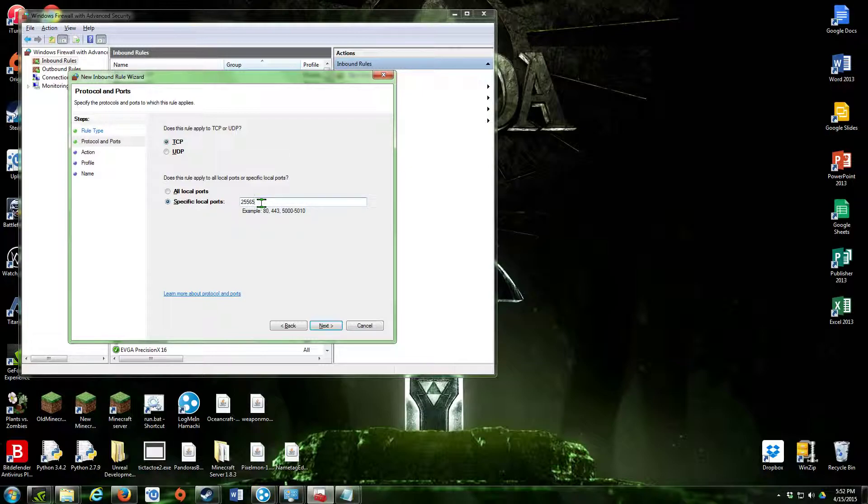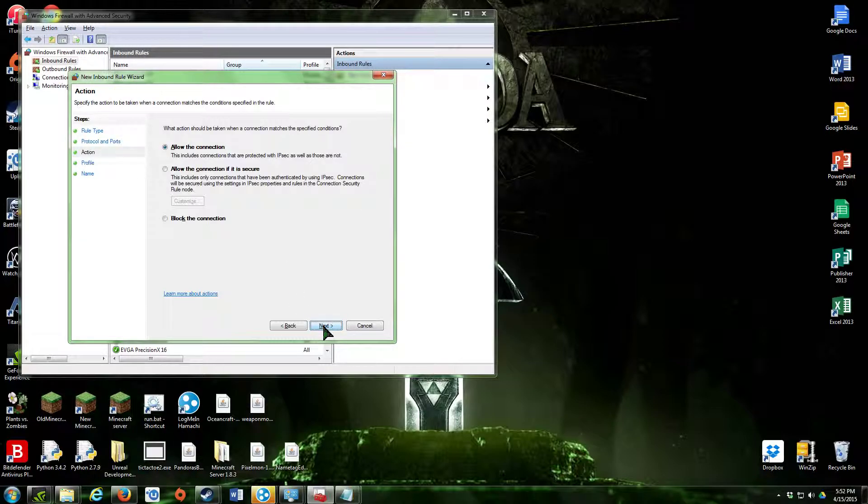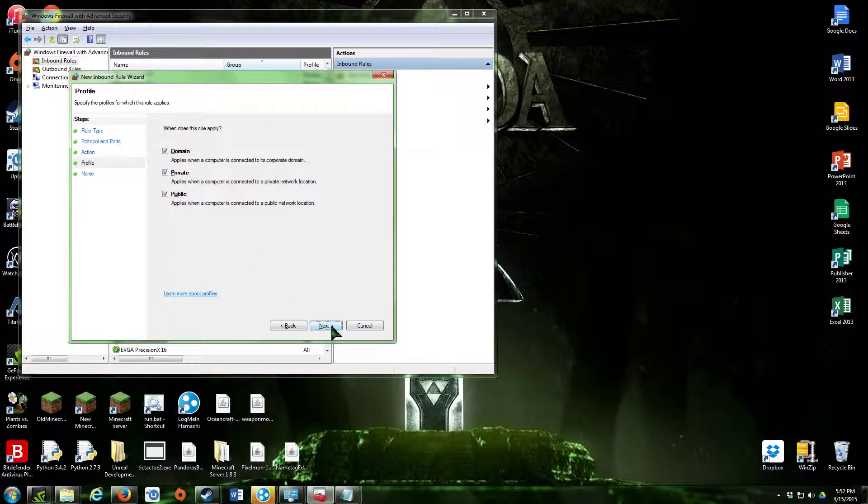Now this is where you paste that server port for the server. Go ahead and paste it in, then click Next, Next, Next.